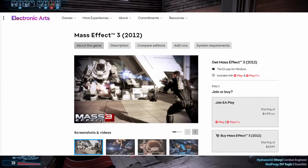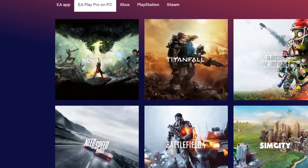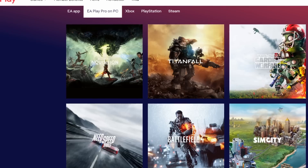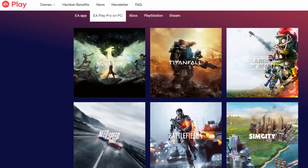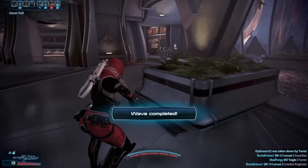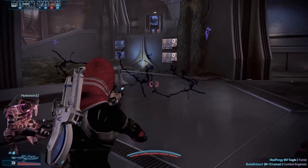Mass Effect 3 costs $20 on EA Play, or you can pick up an EA Play membership for $5 a month and get access to a ton of other titles as well, such as Dragon Age Inquisition, Mass Effect Legendary Edition, Star Wars Jedi Fallen Order, and more. This is starting to sound like an ad. From here, you'll just boot up the game, click on Multiplayer, and dive into a match.